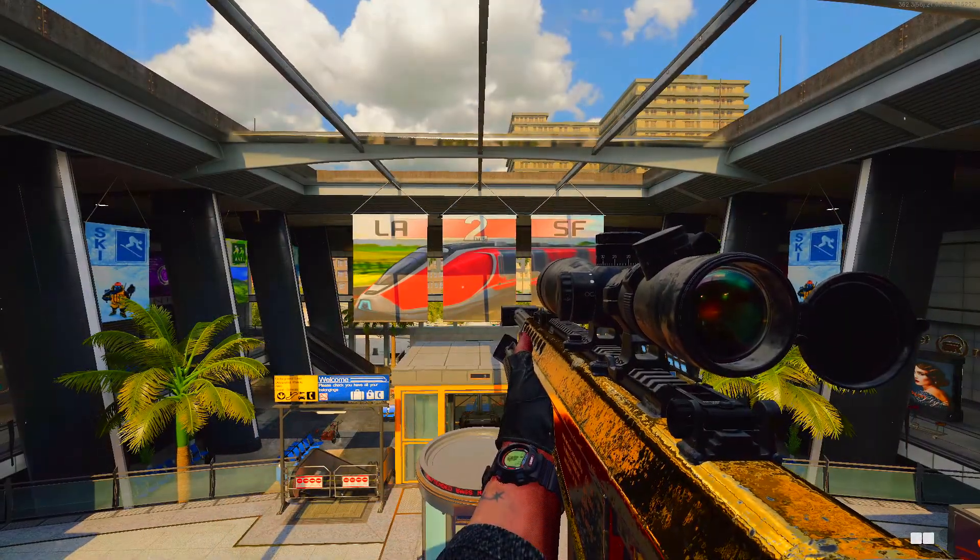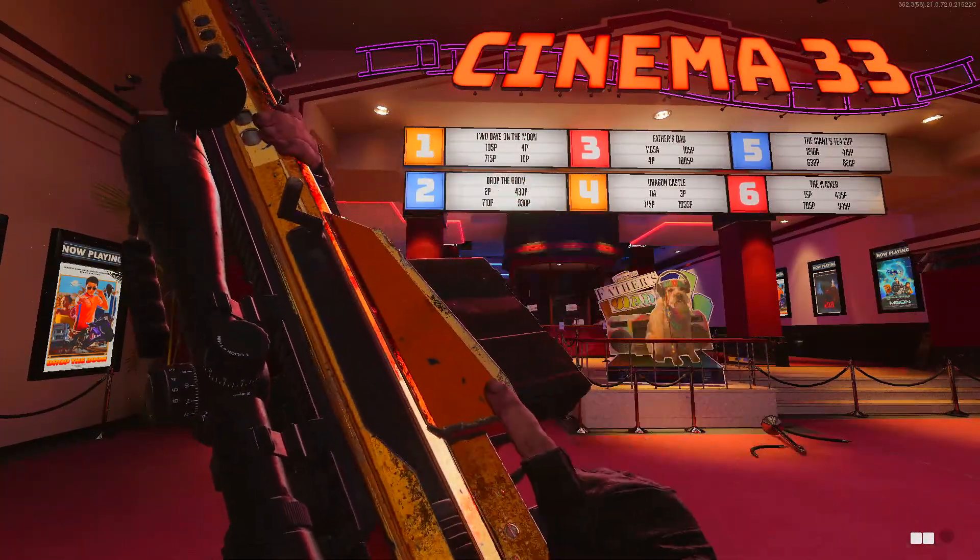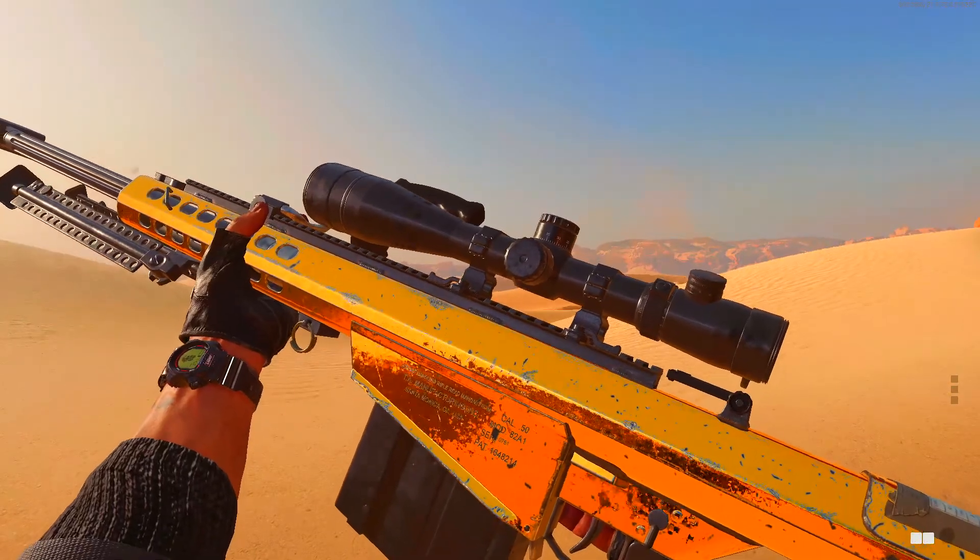Hey what is up guys, it's Musme, welcome to another one of my guides where I'll be showing you how to unlock gold camo in the most efficient way on various weapons. Today the spotlight is going to be on the M82 semi-auto sniper rifle. This gun may look like an absolute beast but don't be fooled, it is definitely the worst sniper in Cold War, at least right now.